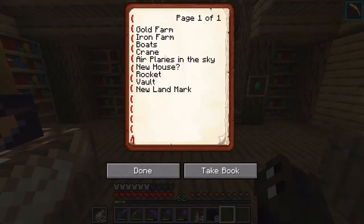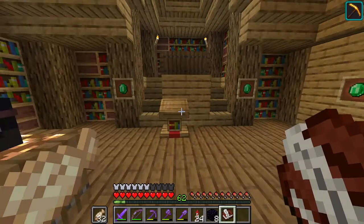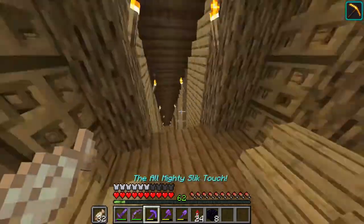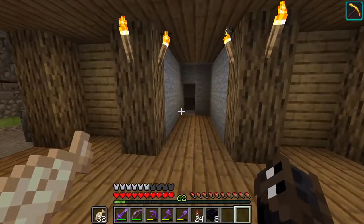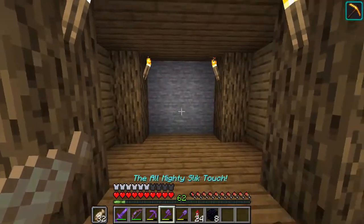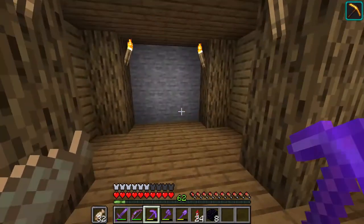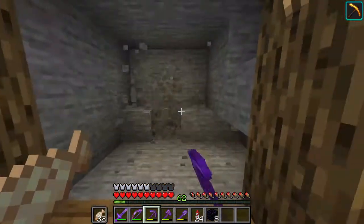Goat farm, iron farm, boats, crane, airplanes, new landmark — we can actually take that off. We're working on a vault right now. Yeah, that's what I'm gonna do — I'm gonna work on the vault, because this vault was supposed to be done down here a long time ago. I think sticking it over in here seems like it would be the better spot — right here. I have to do a three by three door. Yeah, the vault will go here.